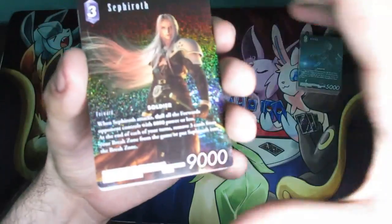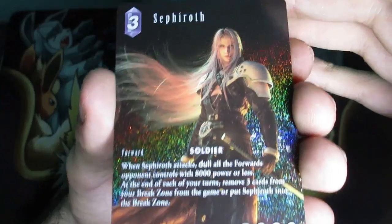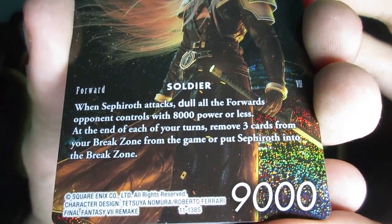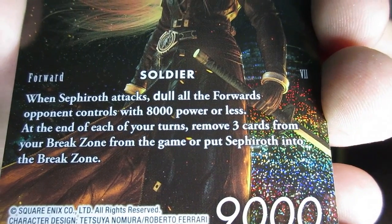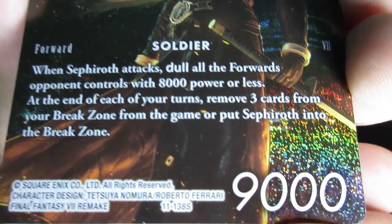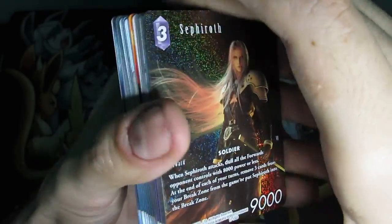Here we go, removing this so we can see what we got. The first thing we have is Sephiroth. I'll read the effect since it's the one in front: 'Forward, Soldier. When Sephiroth attacks, deal all the forwards opponent controls with 8,000 power or less. At the end of each of your turns, remove three cards from your break zone or put Sephiroth into the break zone. 9,000 power.' Wow.